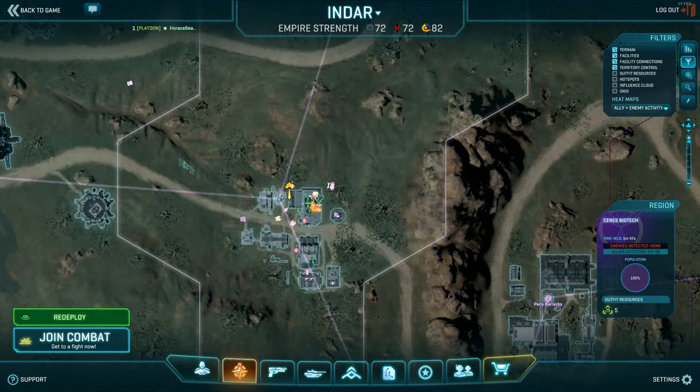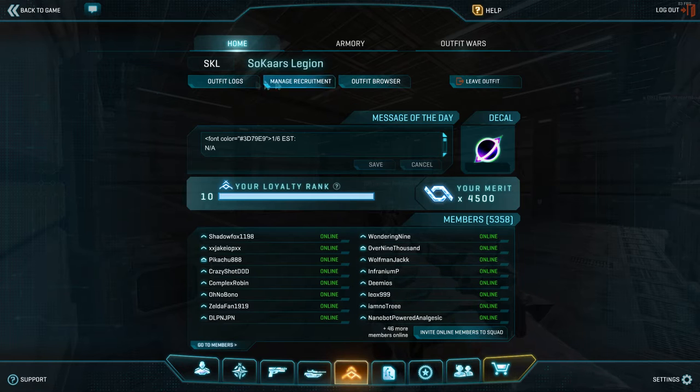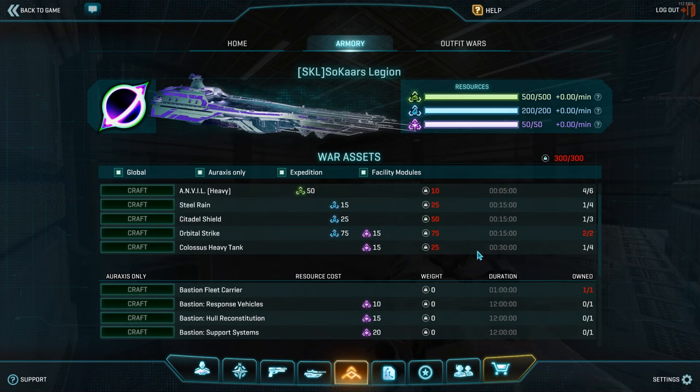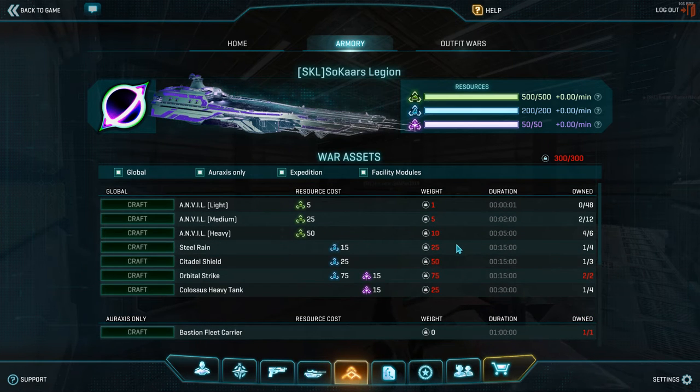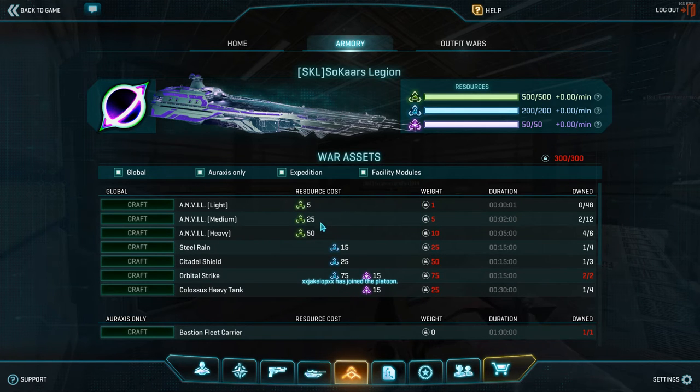I'm going to get you guys to open up your menu screens if you want to follow along, and go to your Outfit page. At the top of that page you will see three tabs. You'll see your home screen, which is what you'll see when you first open it up. And the tab right beside that is the Armoury, which is the screen we'll be looking at. I'm going to talk about it top down as much as I can so you can follow along.